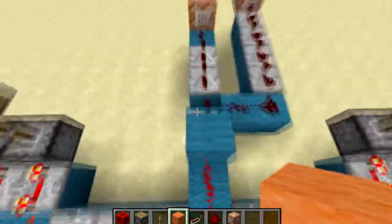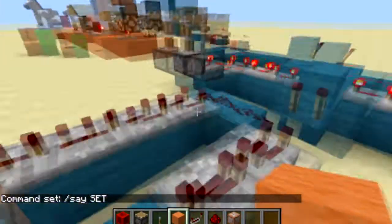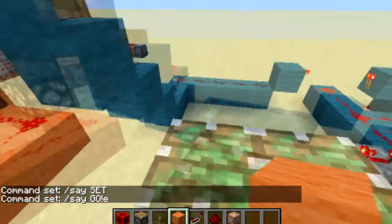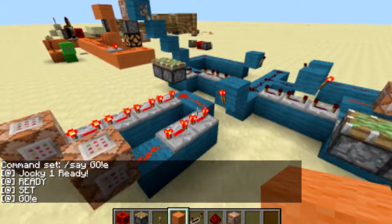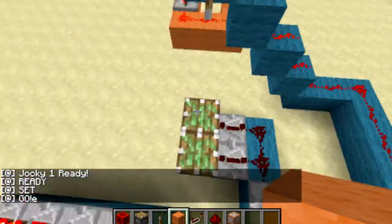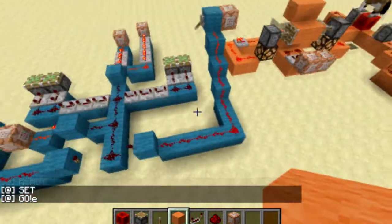It gives power to these repeaters which then triggers the command block to say 'Set,' and the same thing over here says 'Go.' Hit the switch — ready, set, go — and then the race begins because the pistons drop.